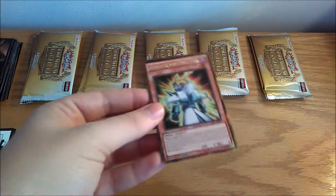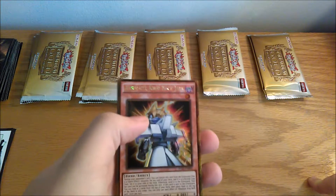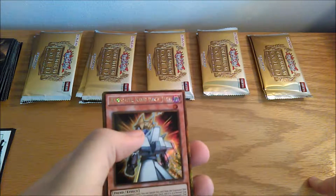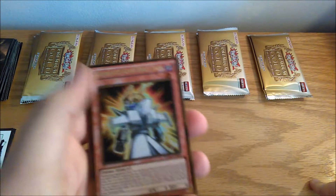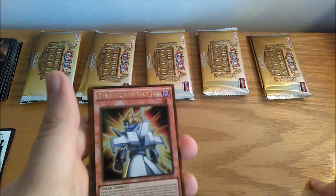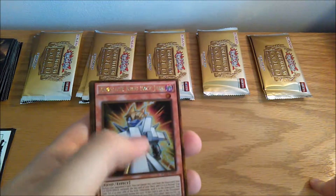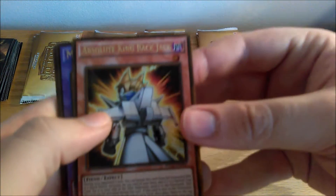We are looking for Raigeki and other staples of the sort. We are looking for Formula Synchron — yeah, something like that. We're looking for anything interesting really. The Exodia pieces are not a bad thing to get either. Last time I got three heads and one of the legs, so we could try to get the rest.